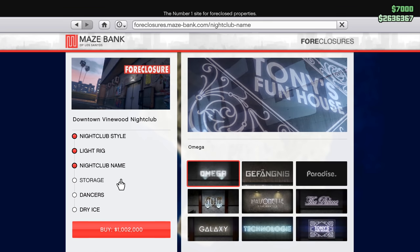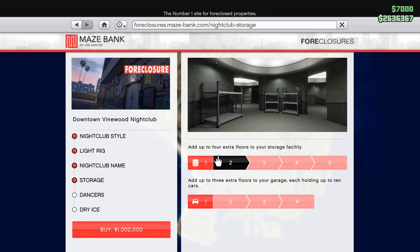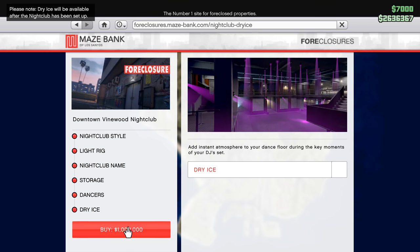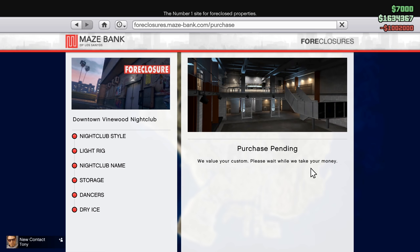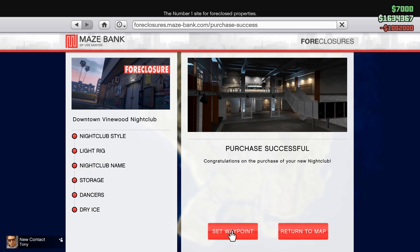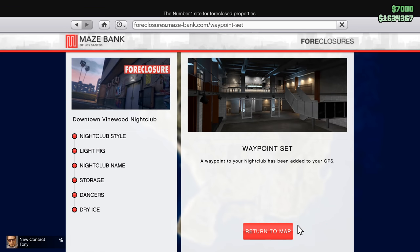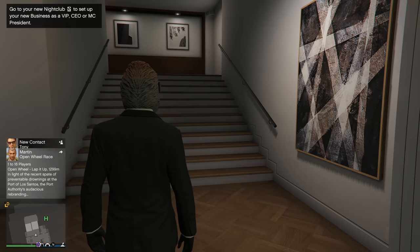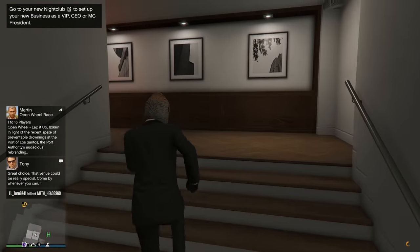Just like the rest of the businesses, all of these upgrades before you buy the property are pretty much useless — they're all cosmetic except for one, and that's storage. Increasing your storage is going to increase the amount of stock you can hold before you have to sell. The underground warehouse in the nightclub works in a very similar way to the bunker and the cocaine lockup, but it is even easier to run — it's a bit more passive. I absolutely love the nightclub. It's my favorite business in the game because it requires pretty much no work.